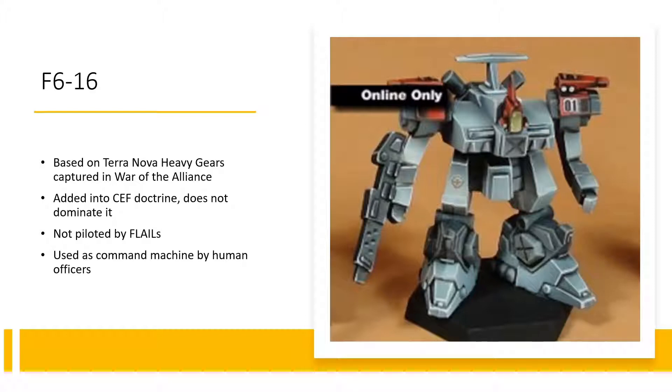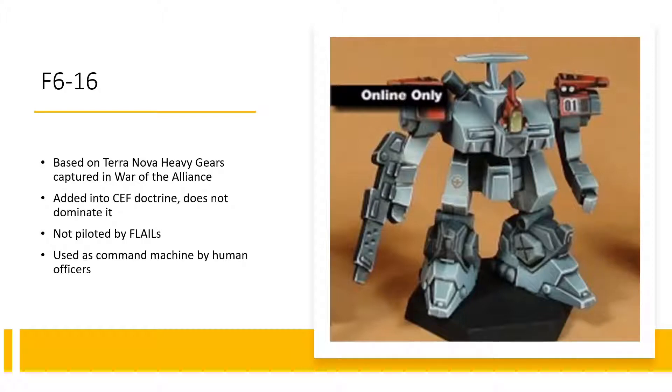Unlike the Terra Novans, the CEF battle frames do not dominate CEF doctrine — it's still very heavily tanks and infantry. It's worth noting that these can be piloted by humans and I believe Grells, but specifically not Flails — and we'll get to what a Flail is in a little bit. All the variants here are general purpose and fire support. It has no unlimited availabilities, which is very interesting. Walker-hover movement nine, armor seven, hull structure three-three, one action, gunnery and piloting four-up, EW four-up.